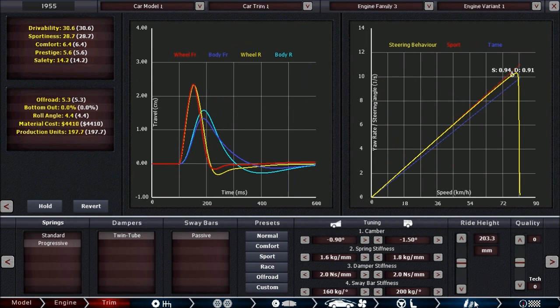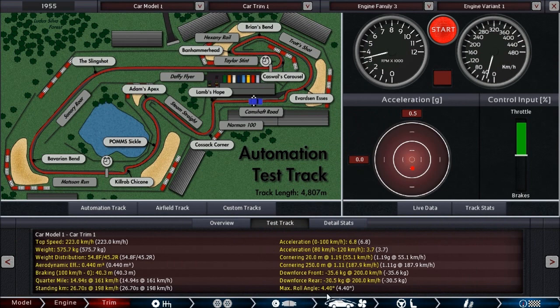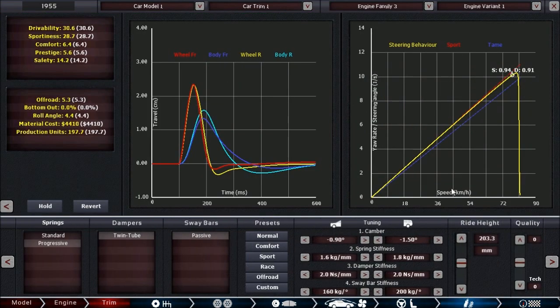Now the only thing remaining to bring this car to a competitive standard is suspension tuning. Let's first rerun the test — and yes, we've improved our track time significantly. Very nice. We're now in the 2:40 region, and maybe in this video we can even get below 2:40, which would be really fast.